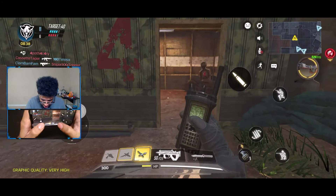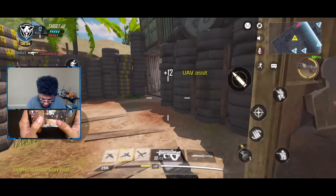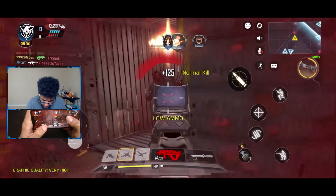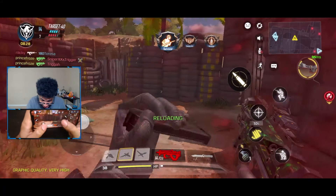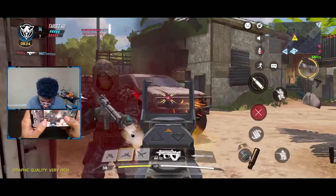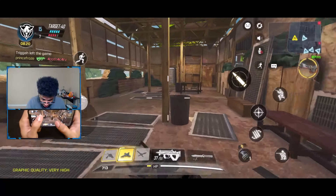My perks — I got Persistence, Heartline, and something else, I forgot what the other one is. It's lagging. Okay let's go. That car's about to explode. Got the counter up. Nice, got the counter.